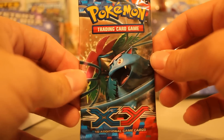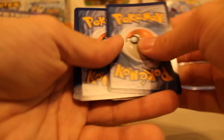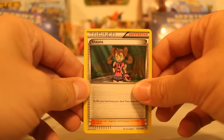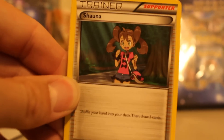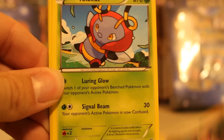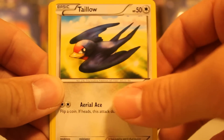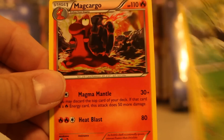We'll open Flash Fire last, so we'll get into X and Y with the Venusaur on the front. Here's a code card - pause the video if you want it. Online code cards are also fun to open online, so if you guys want me to do a video on that we can do that. We got a Shauna, a Volbeat, a Cassius, a Voltorb, a Chespin, a Taillow, a Spritzee, a Ledyba, the reverse holo is a Weedle, and our rare is Magcargo non-holo.